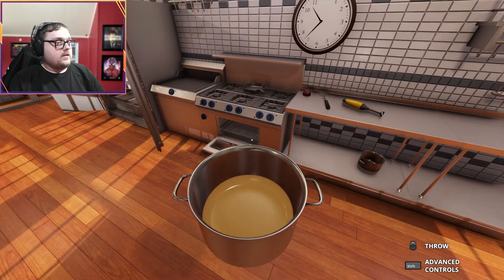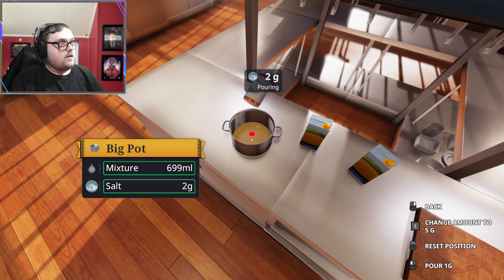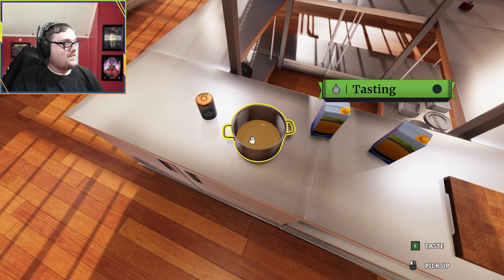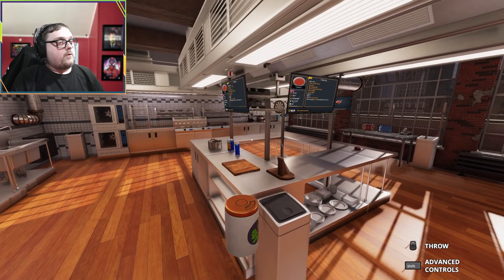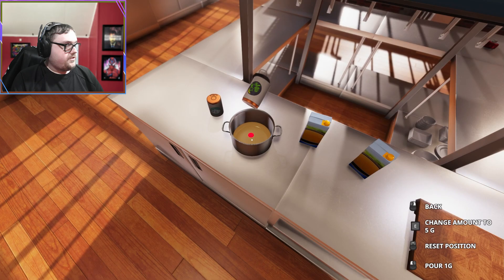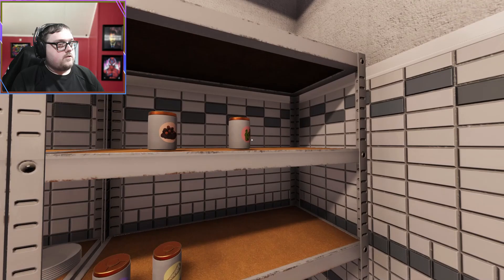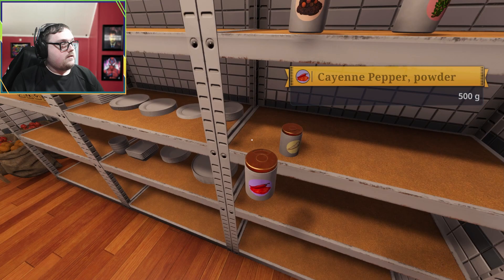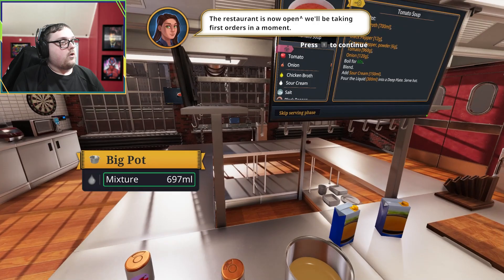I seem to have messed that up - you can't take the salt out. Let me fix this real quick and change it to one. I think I got 12. Black pepper - my big thing I always do with the tomato soup is I always put it in a giant bowl and we're good to go. Change to 5, change to 10. I need some cayenne pepper, which is six. Eight tomatoes. Cayenne - one, two, three, four, five, six.